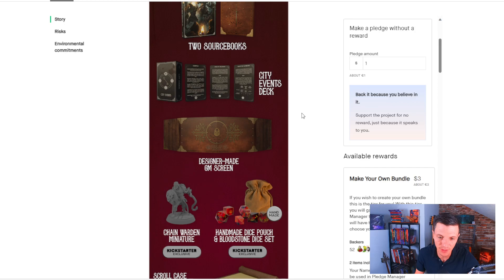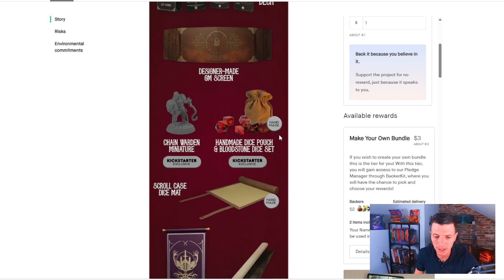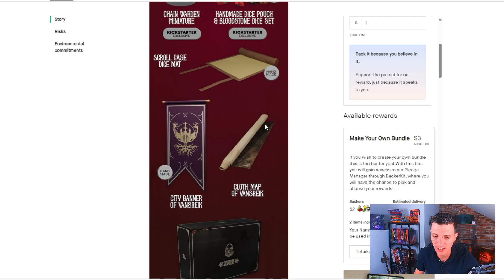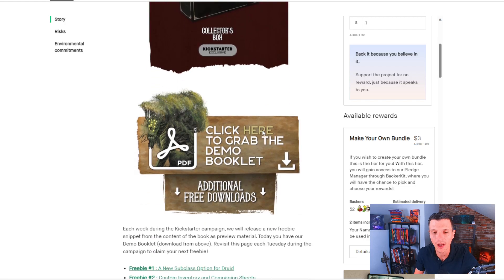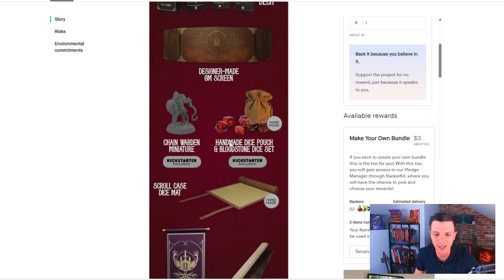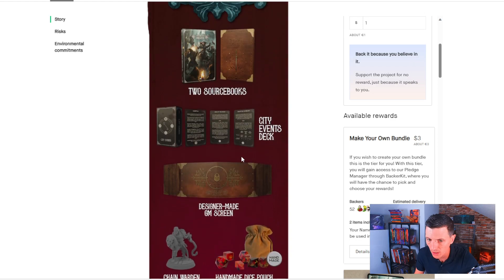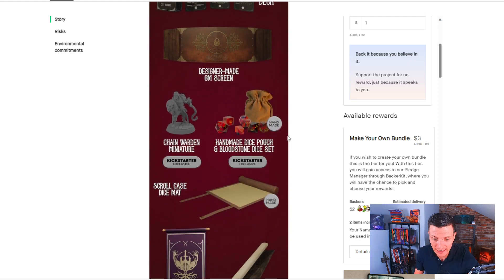There are two source books, a city events deck where you pull a card and get a random event for your city, a GM screen, a miniature, dice, a dice mat — all of that if you take the collector's box. I'm personally not a big fan of Kickstarters piling on all this stuff, but if you like it, you just grab it.